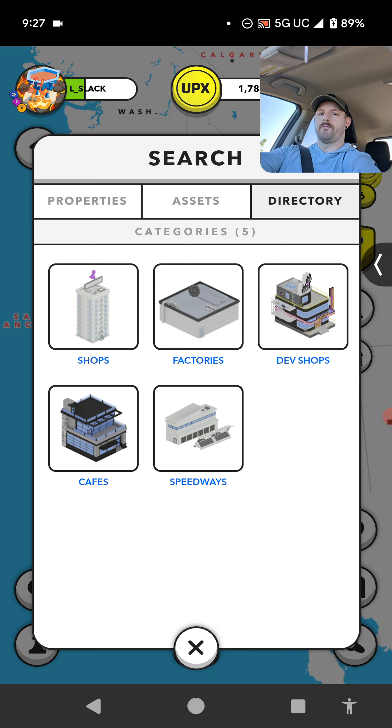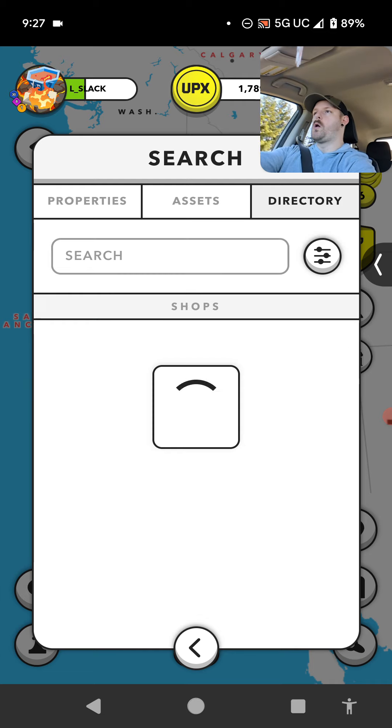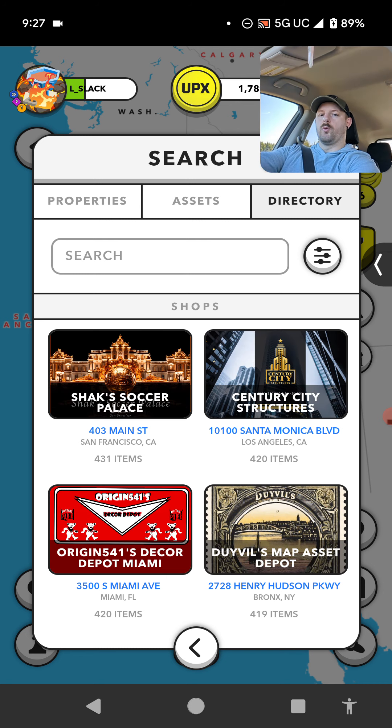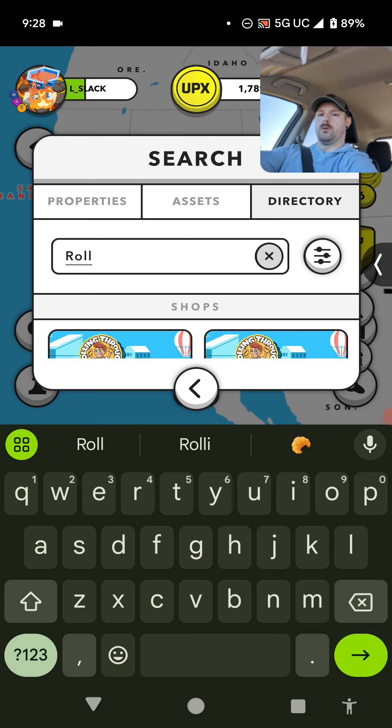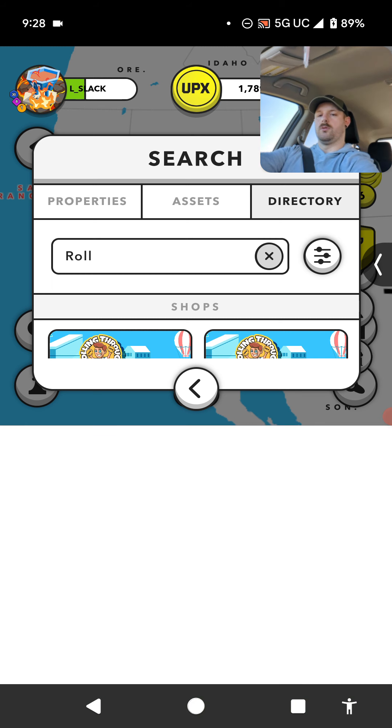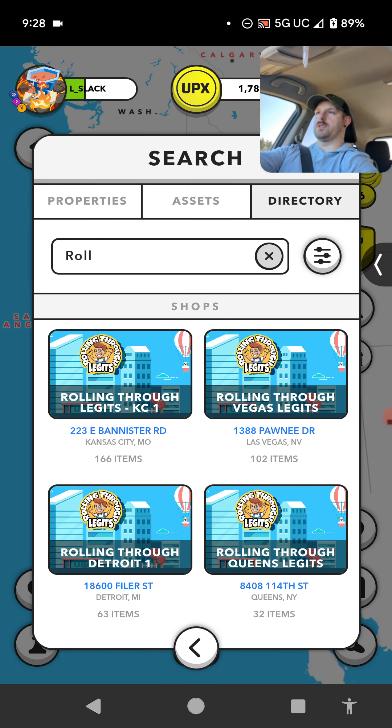I don't like that at all. There we go. Alright, so you hit the magnifying glass, you go over to directory, and you go to shops. And for this example, we're going to look for Rolling Through. So Rolling Through Legits — RT Antique 311 has got about 20 NFLPA shops that you can go and list your NFLPA legits and put them in the store and get them sold. You just type in rolling and I'm sure you can find one in your city.